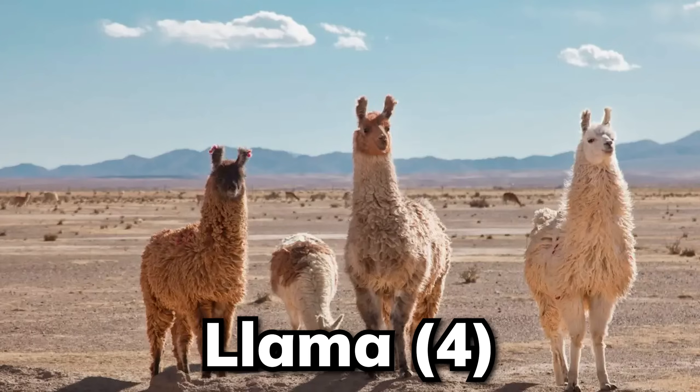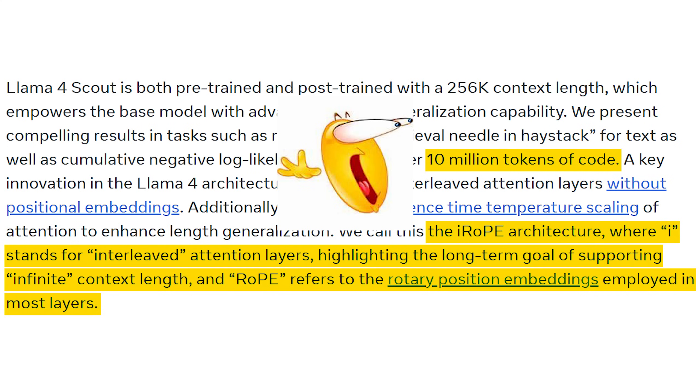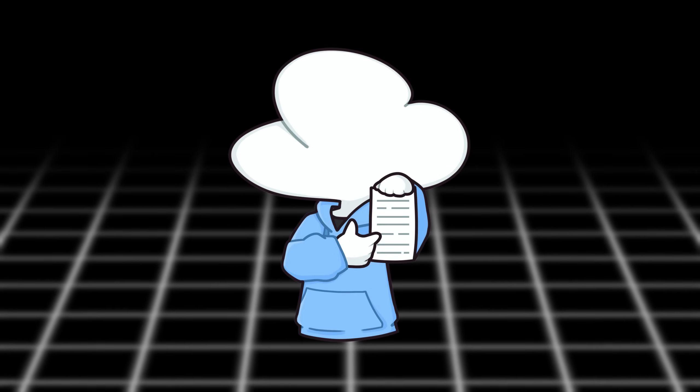What's also a highlight of Llama 4 is their use of a new attention technique, which enables a context window of up to 10 million tokens — basically 78 times larger than most OpenAI models. I'll probably talk about the technical details later when their paper is released.